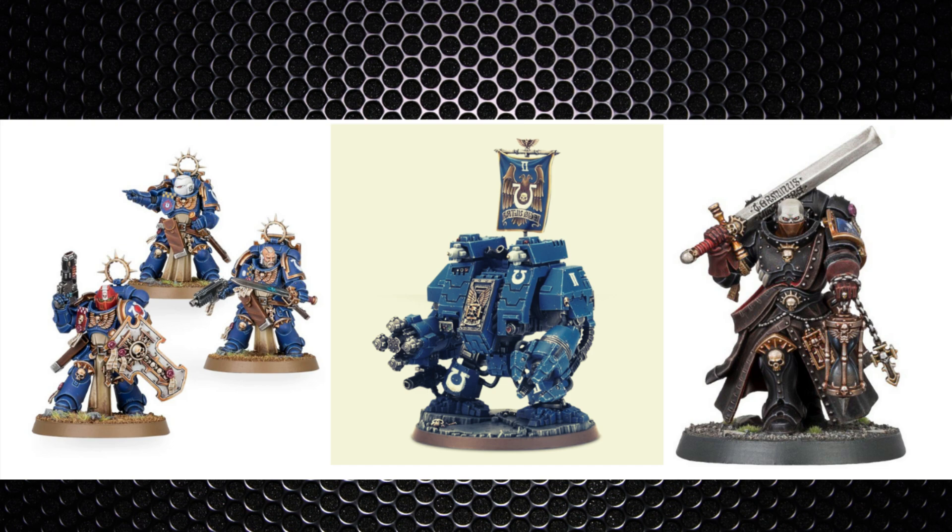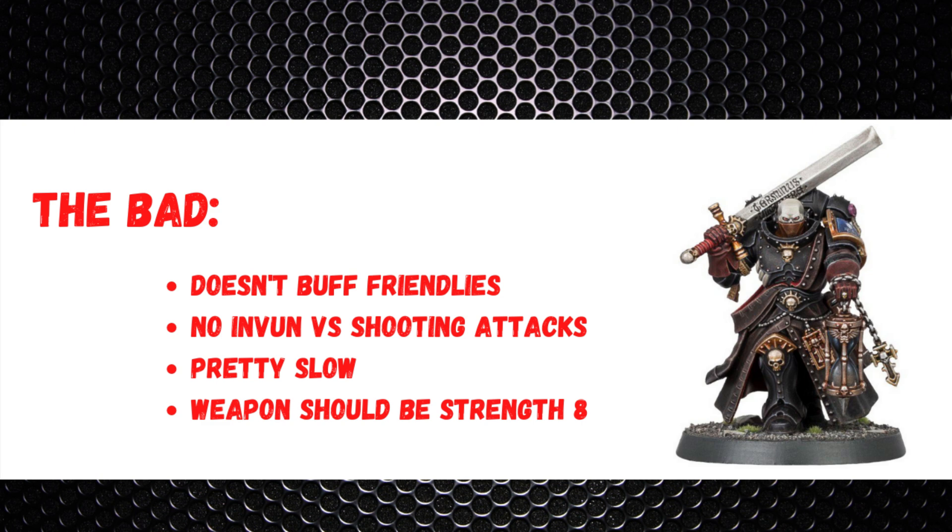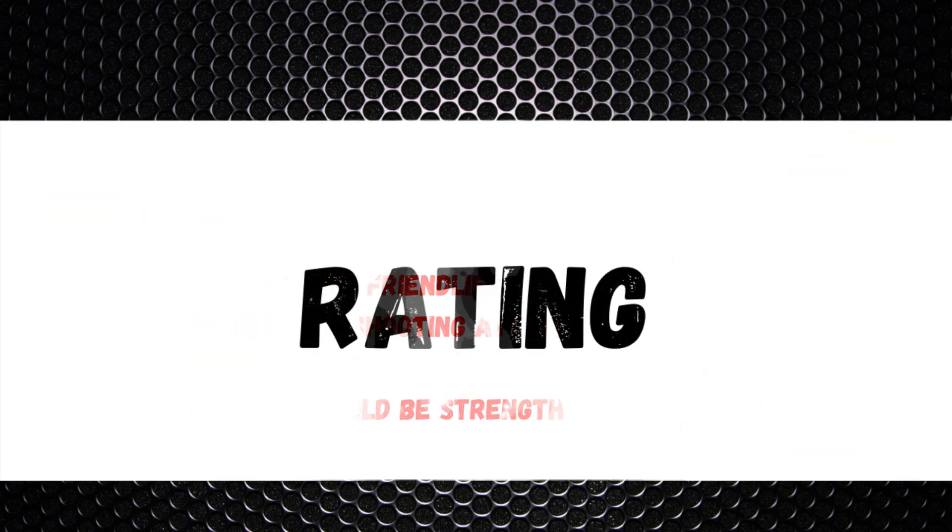Pairing him with a Dreadnought like the Ironclad ensures your big smashing unit fights first, likely resulting in a clean sweep in a single combat turn. If aiding large titan-like fights, keep him just outside engagement range but within three inches. On release his Telepomortis was at six inch range which was more effective, letting him hide from the fight. As for the bad: he doesn't directly buff units like a captain would, there's no invulnerable save against shooting so he can be sniped, he's slow, and strength seven feels like it should be strength eight.